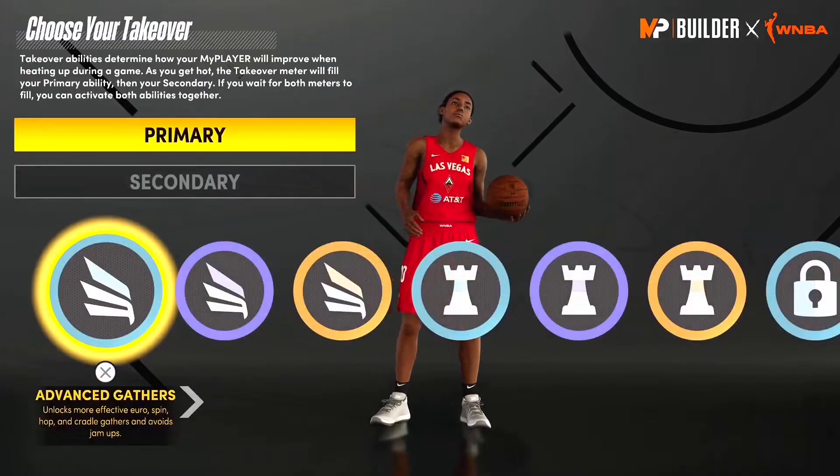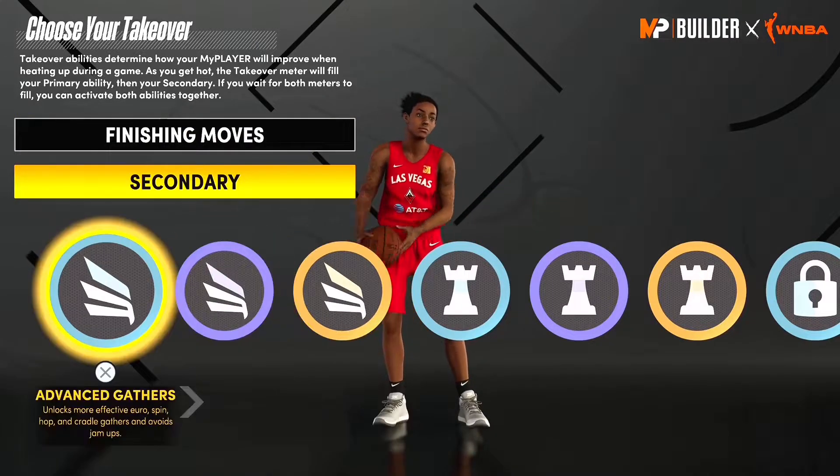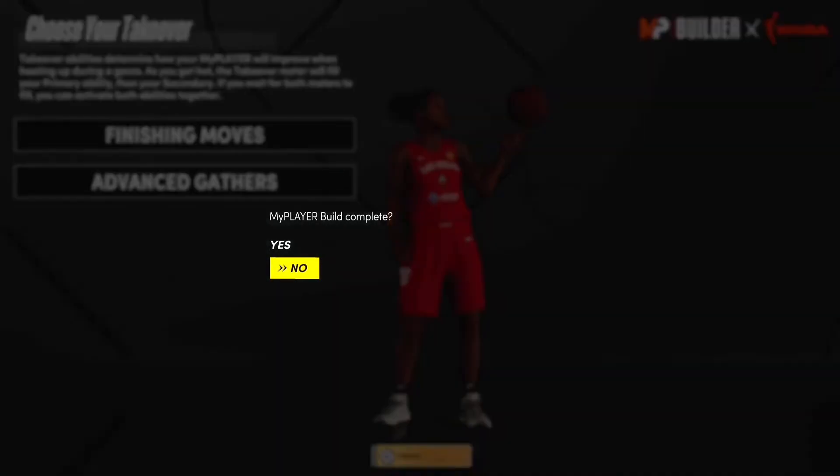Go whatever body shape you want — I would just go burly so you look like a bigger person. These are the takeovers you get. I went with finishing moves and advanced gathers. And that's the build.